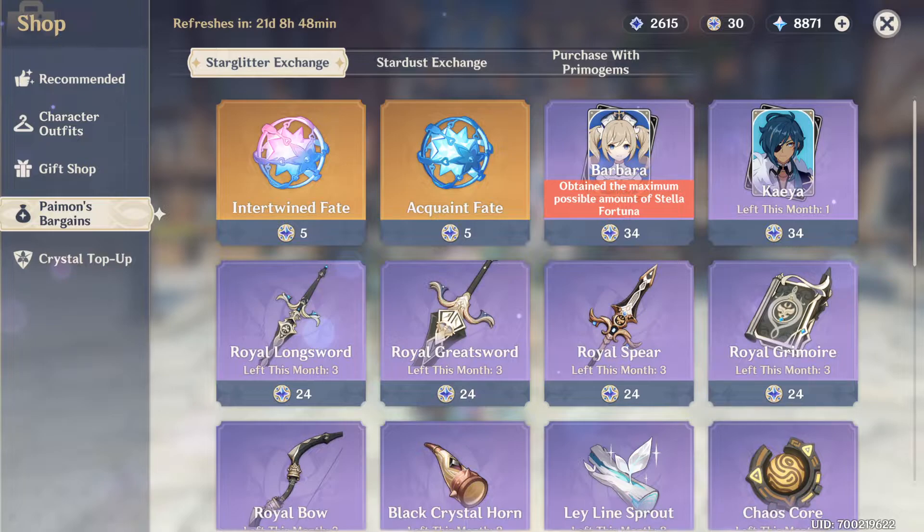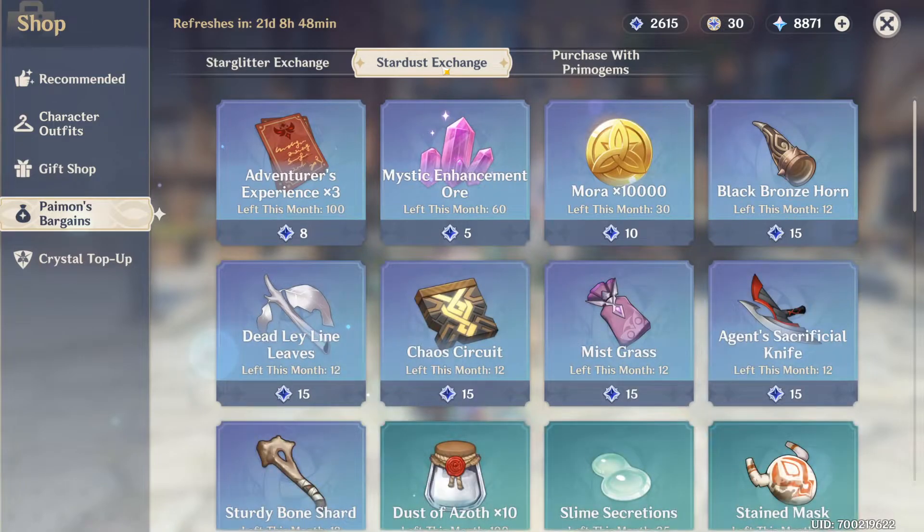I recommend using Star Glitter only on intertwined fates or on one of the characters, but please do research on the characters first to see if you need them. Next we have Stardust. Stardust is pretty much the same as Star Glitter, only that you get it for every single thing you get when you wish — not limited to 5-stars and 4-stars. You get a lot more Stardust but the rewards are different.